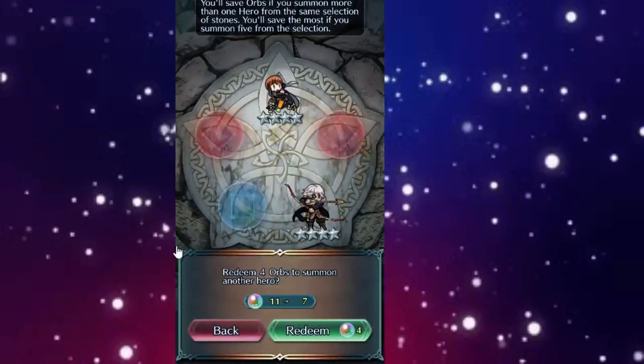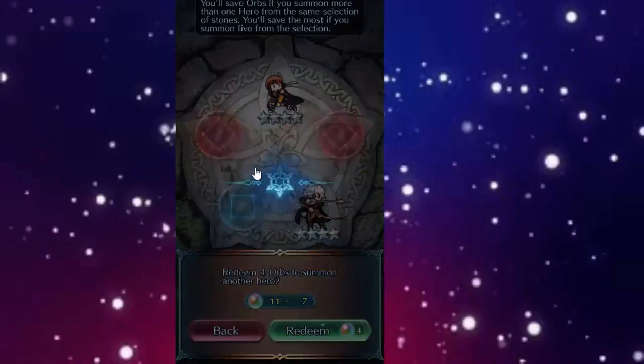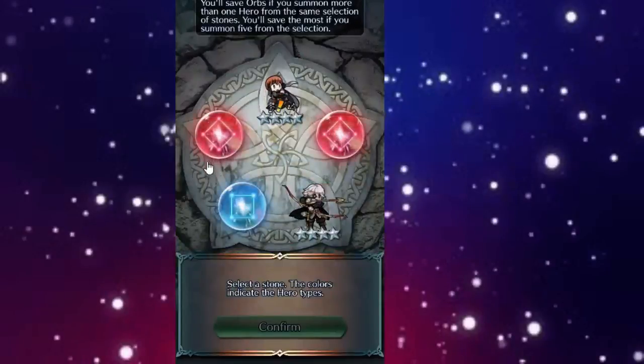Okay, here we go. These are the ones that could be the characters though, so these are gonna be infinitely more interesting. Let's see. I want to do the blue one last — I'm waiting for the blue one to be a friend.